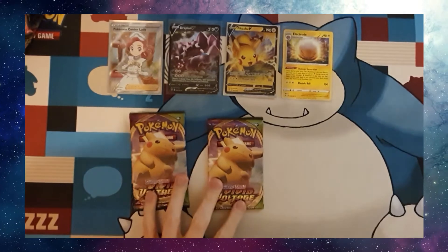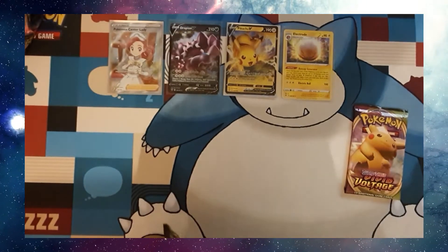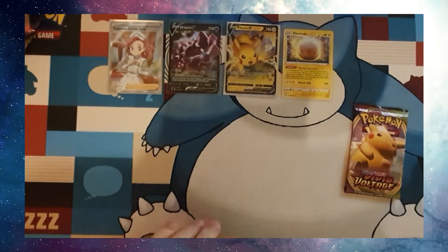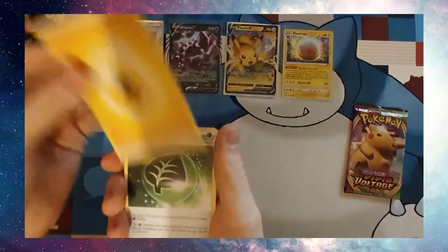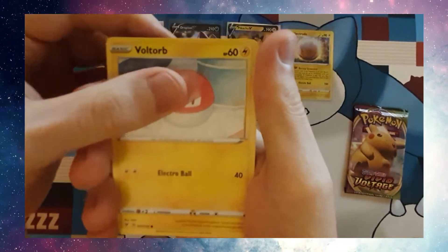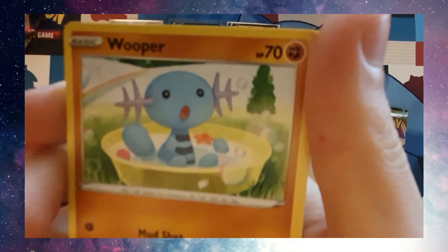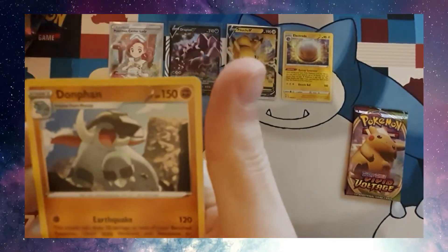I'm going to open two more packs tonight. Code card. Lightning Aromatic Energy, Galvantula, Swirlo, Voltorb, Rockruff, Taolo, Yanma, Wooper — this card's cute as well, look at this guy — Reverse Holo Zebstriker, and a Don Phan.